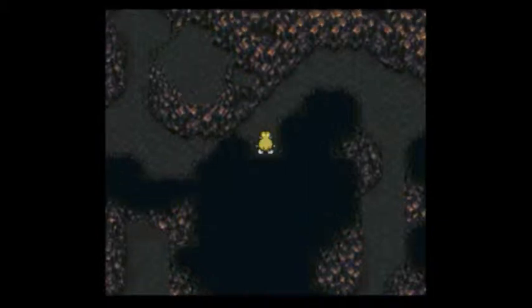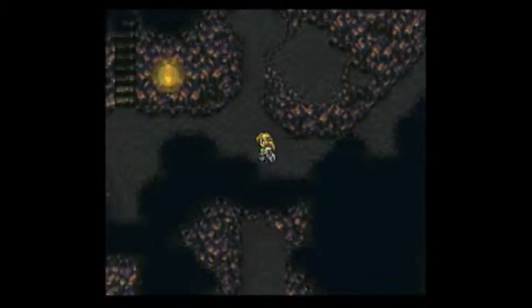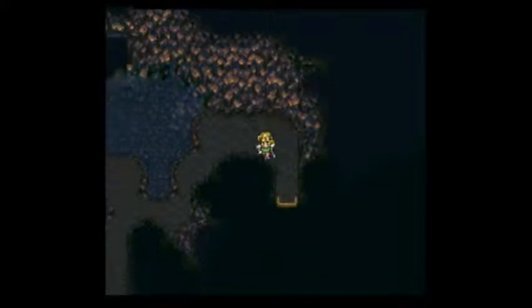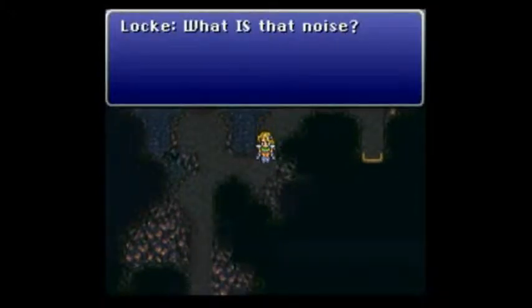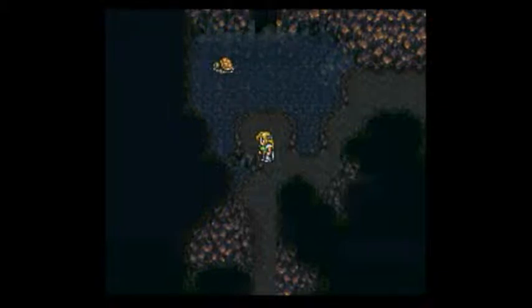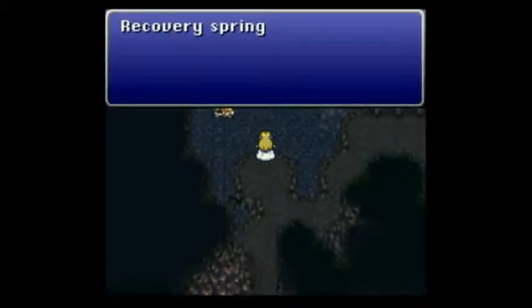This is a little slot here that I have to worry about, so I take one step back. One, two, three, four, five, six — I should be lined up with the entrance. Now I can walk left and down until I hear that rumbling noise and Locke makes a comment that lines me up nicely with this recovery spring. I could almost de-equip that magic cube anyway — Celeste doesn't need either of her relics after all.